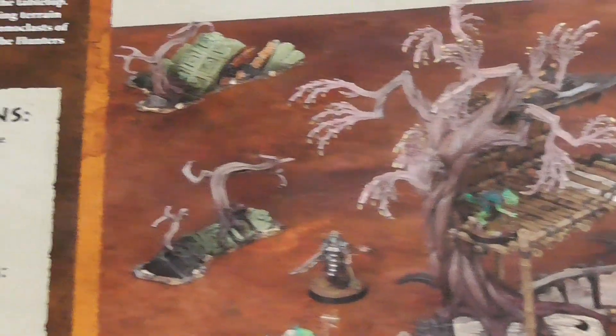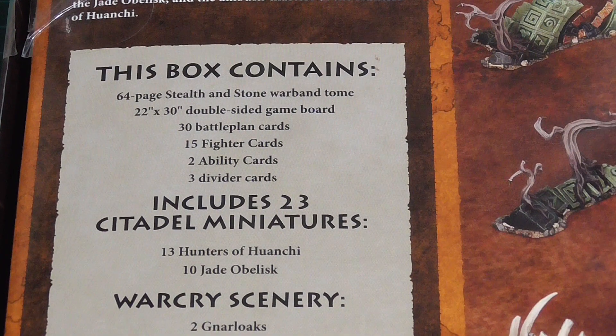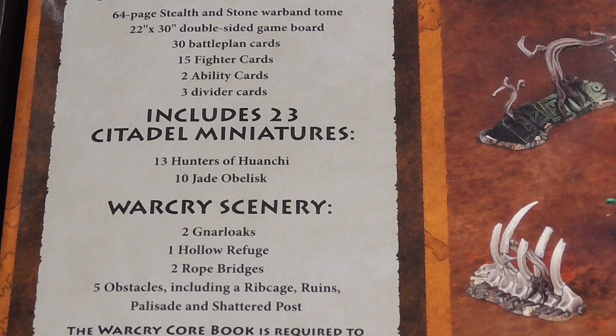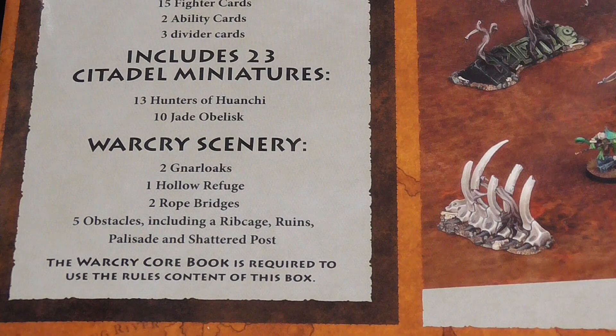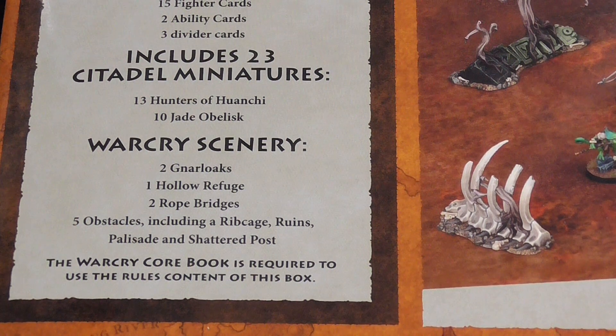This box contains a 64-page Stealth and Stone Warband Tome, a 22-inch by 30 double-sided gaming board, 30 battle plan cards, 15 fighter cards, 2 ability cards, 3 divider cards. It also includes 23 Citadel miniatures — 13 hunters, 10 Jade Obelisks — plus the Warcry scenery featuring the Gnarlooks, Hollow Refuge, rope bridges, and obstacles.